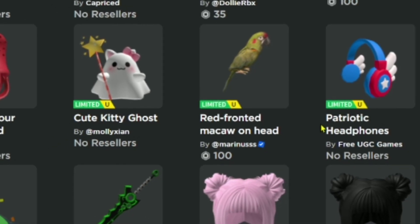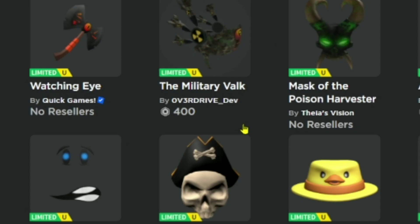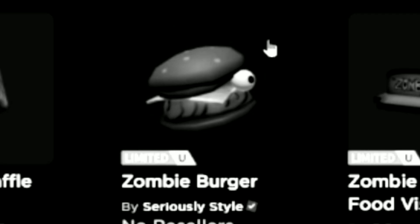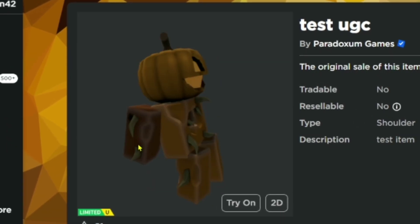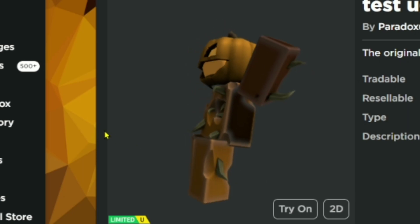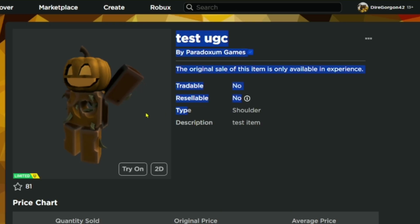I was just vibing on the Roblox catalog, looking through this stuff because sometimes there might be something good here. I came across this thing — I don't know what it's supposed to be, but it's like a pumpkin that mated with a polluted monster of some sort.